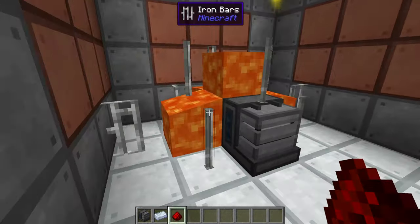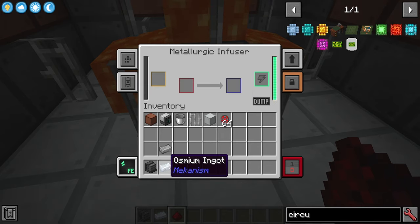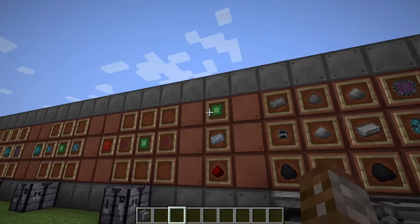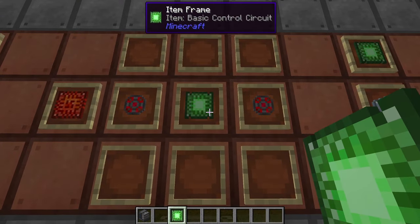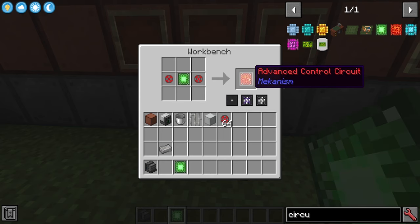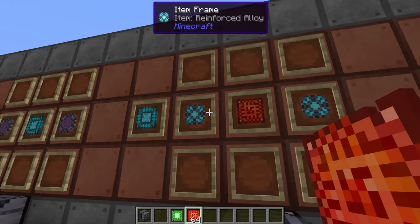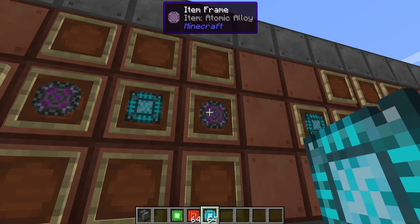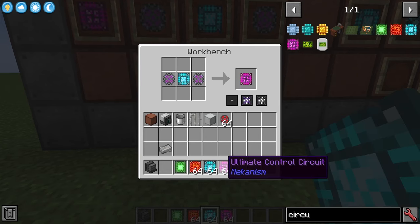You'll also need control circuits. The basic control circuit is made in the metallurgic infuser using redstone and osmium — you need at least 20 millibuckets of redstone in the buffer to create a basic circuit. To upgrade: for the advanced circuit you need the basic circuit plus two infused alloys in a crafting table; for the elite circuit you need the advanced plus two reinforced alloys; and for the ultimate circuit you need the elite plus two atomic alloys. Later in the game you'll likely have automated arrays making these.